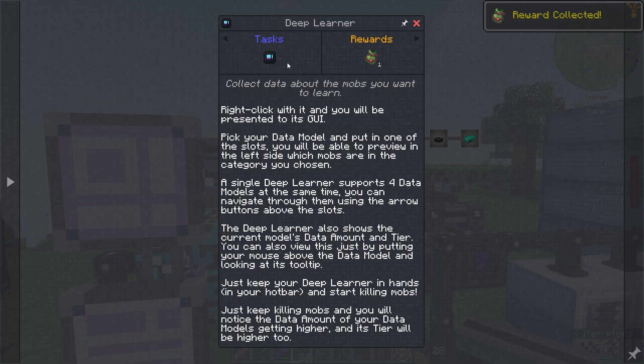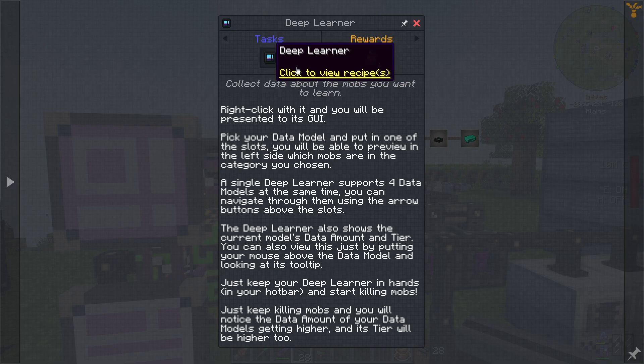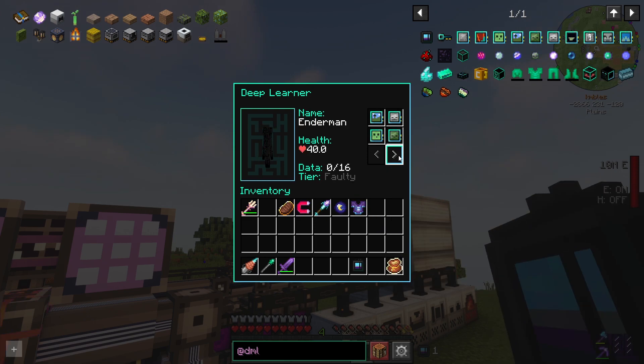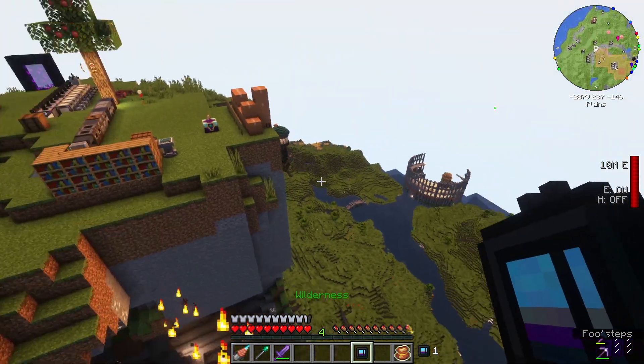Collect our reward. Then we have to put those things in a deep learner. Pick your data model, put it in — a deep learner supports four data models at the same time. It also shows the tiers, but you have to keep it in your hotbar and start killing mobs. Now we open it with just a right click. I guess let's go find some action down in a cave and test this thing out.